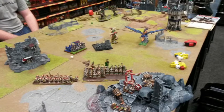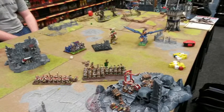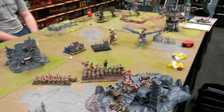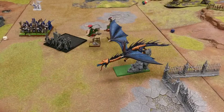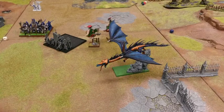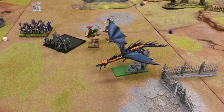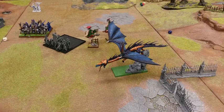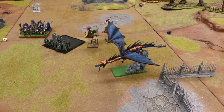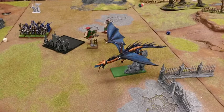Dwarf turn five — I turn the Iron Drakes and Longbeards to face the Swordmasters and Phoenix Guard. I take a shot at the Lord on the Dragon with the Organ Guns and am able to take out the Rider. The Dragon is still standing, but with the Rider removed he rolls on the Monster Reaction Chart — the Monster remains in play but cannot move, though it will face any threats.